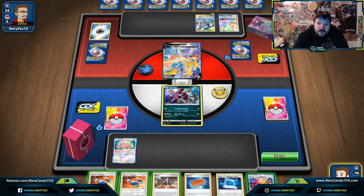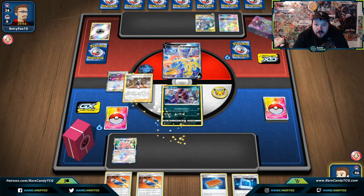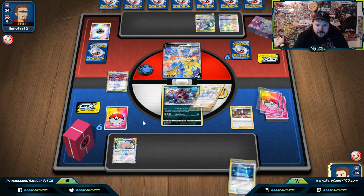We've got Double Custom Catcher, but I don't necessarily think we're going to use it. In this case, I don't really care that my opponent has any abilities in play. I want to get the Wondrous Lab down, so in case they forget, they'll need an extra Energy to use Altered Creation GX. Let's go Marnie here to kind of just ruin their hand, and it's also going to allow us to get set up.